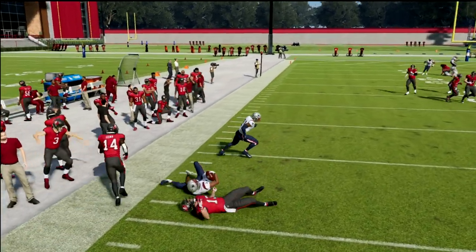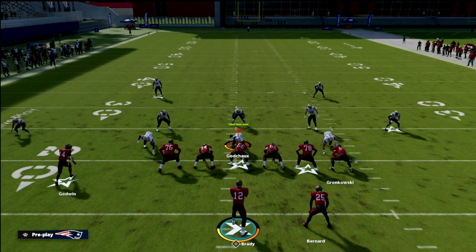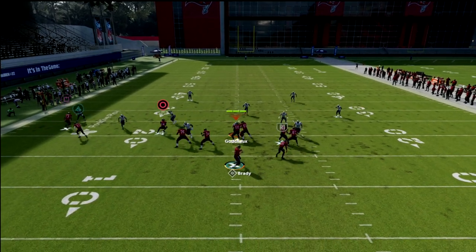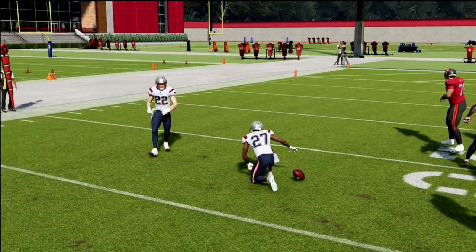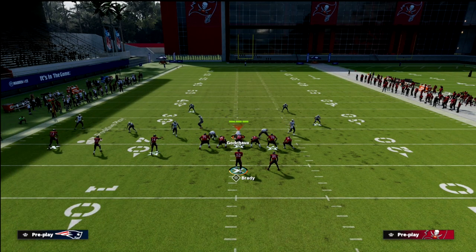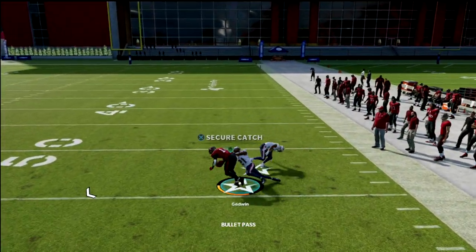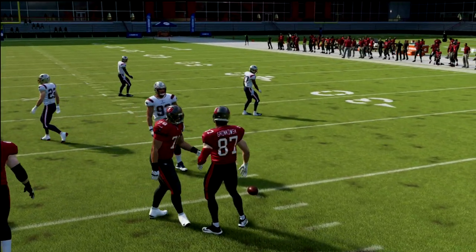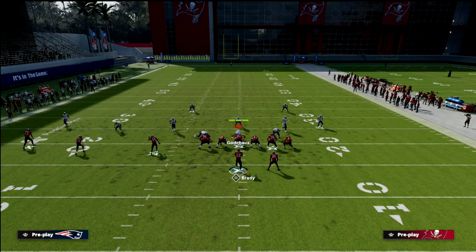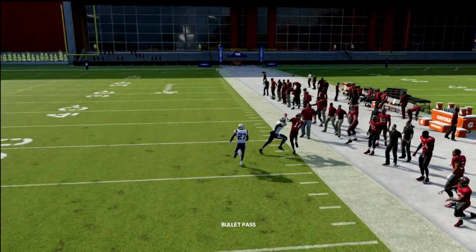If you're running trips to the short side and you think they might be in basic Cover 2, put Evans on a slant or smart route the post to go deeper — you can low ball it. But for my money this works better with trips to the wide side. Notice the difference: on the wide side hash, the cloud sucks down to the running back and he can't recover, and you can throw it right over his head.